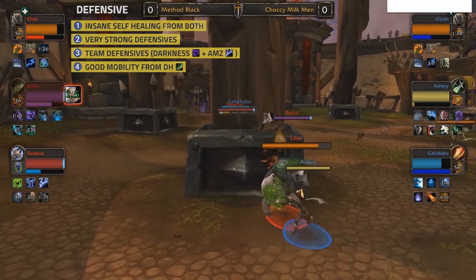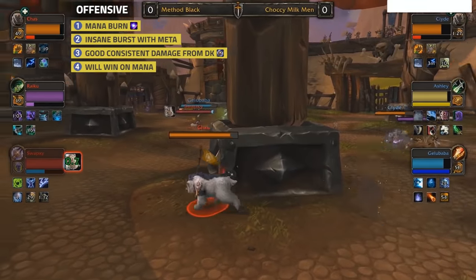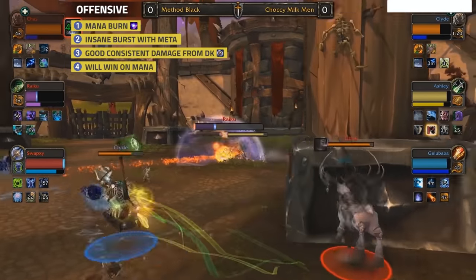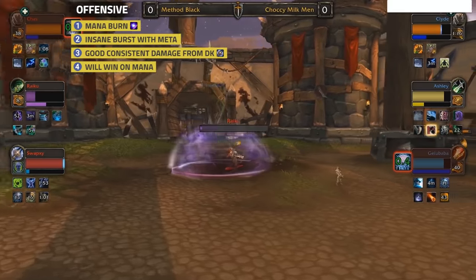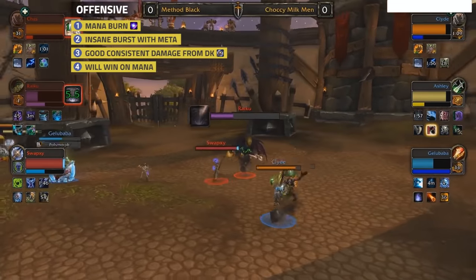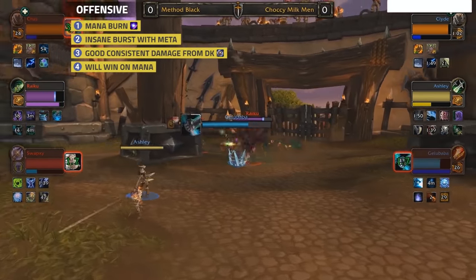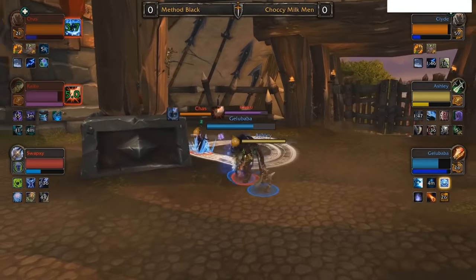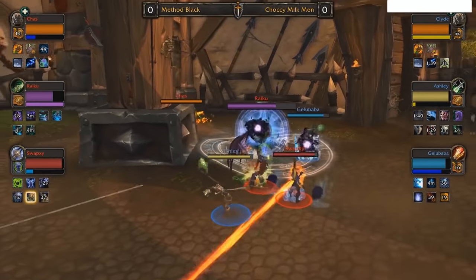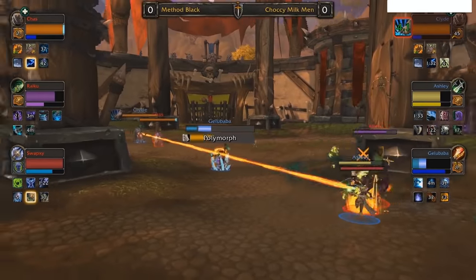Moving on - I was going to talk about offensive cooldowns but then I remembered Mana Burn is a thing. This is the sole reason this composition is so good. Your best offensive is literally the fact that you are so difficult to kill, and landing Mana Burns onto healers is almost always going to secure you that mana lead, eventually leading to the win. However this comp still has great offensive pressure with Metamorphosis and Death Knight cooldowns. With both classes having very strong consistent damage, you're going to be really struggling for mana when up against it - lots of interrupts, lots of damage, lots of defensive cooldowns, very difficult to kill. Add all this with the fact that you're going to be getting mana burned off cooldown and you've got yourself an S tier comp.